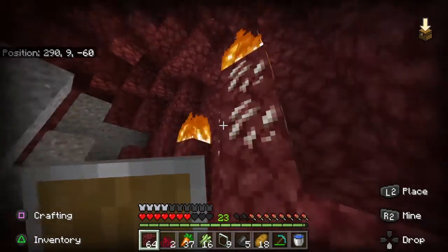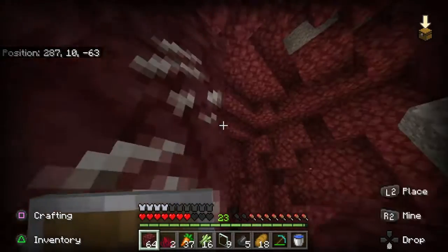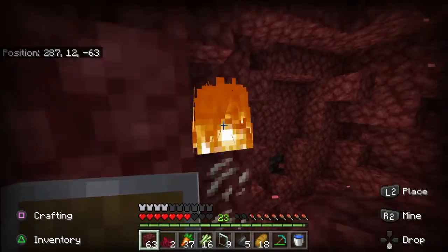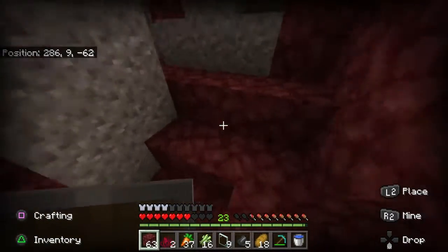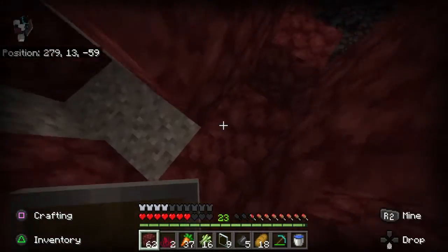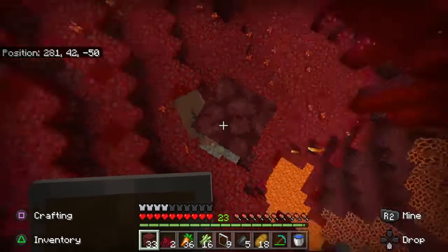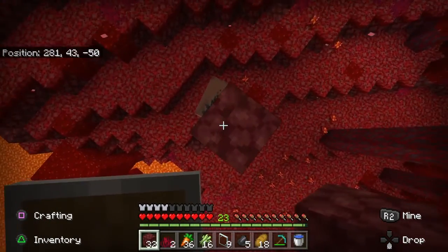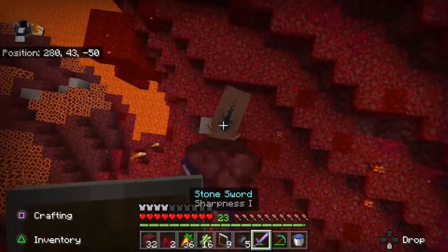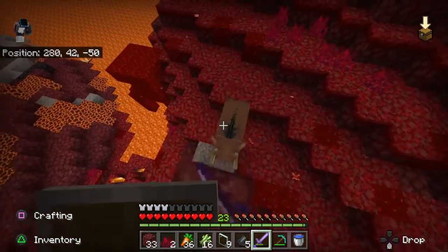I don't have any more beds so I am going to return home now. Luckily I've been gathering lots of wool — I have around 20-something pieces of wool now, so I'll be able to come back and bed bomb anytime I want. That will be the end of our bed bombing progress for today. All right, we're back to the surface — oh gosh, get away from me! You need to relax. She's about to get here with that enchanted hand and you don't want that.